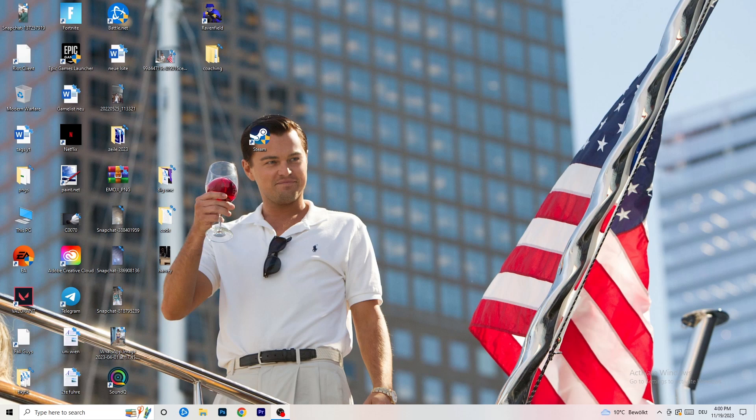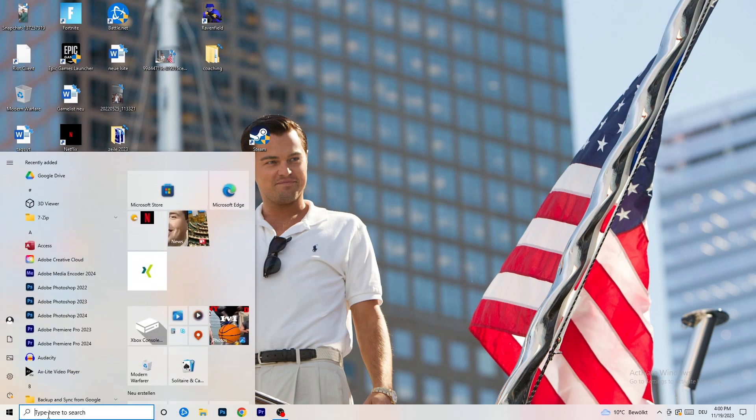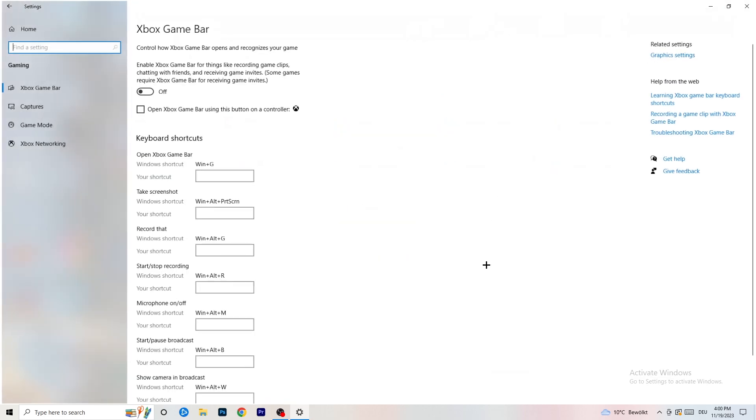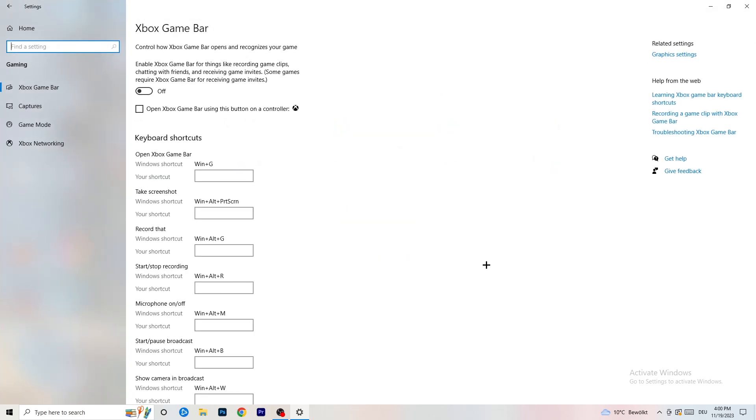The first thing is really simple. Go to the bottom left corner of your screen, right click, and open Windows Settings — or hit your Windows key and click Settings. Go to Gaming, then Xbox Game Bar, and turn it off. It causes a lot of trouble especially for low-end PCs, and you don't want something running in the background affecting your performance.